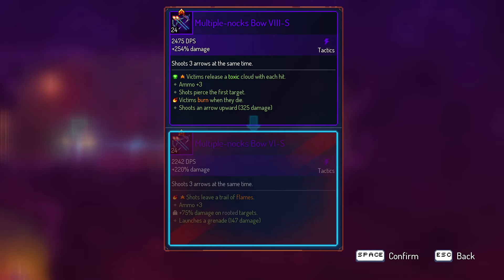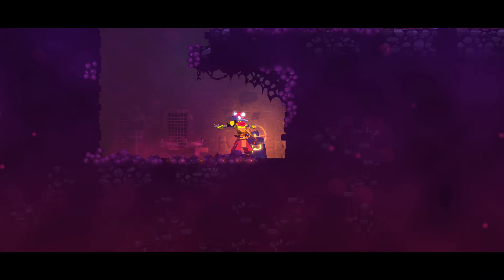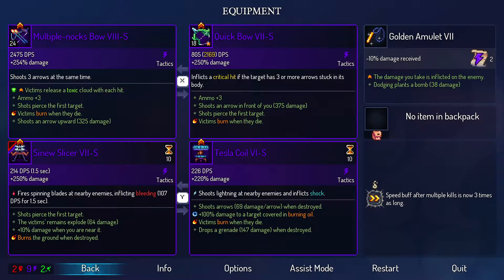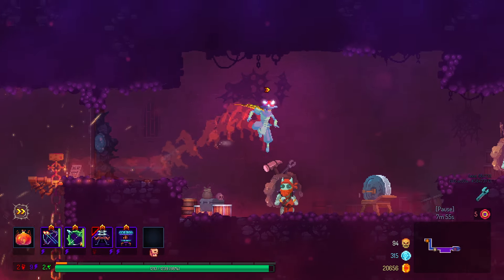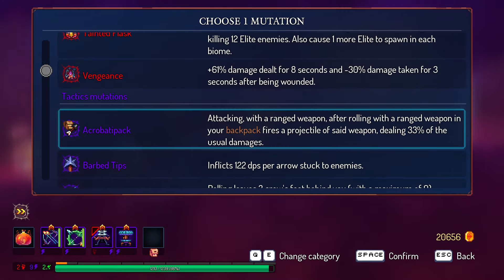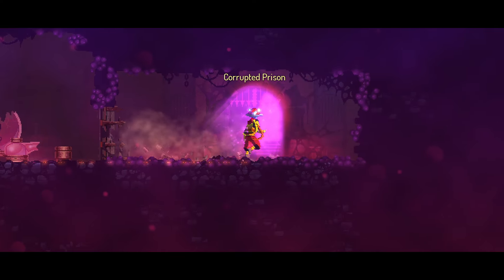This multi-knock bow is applying poison. If I can get a quick bow with a poison bonus damage roll we'll be set for life. Let's use barber tips because we have so many arrow weapons.